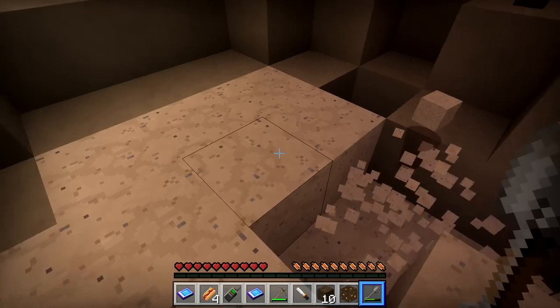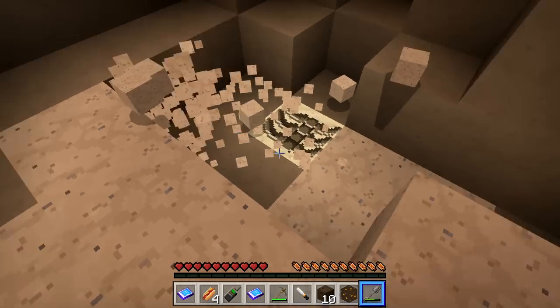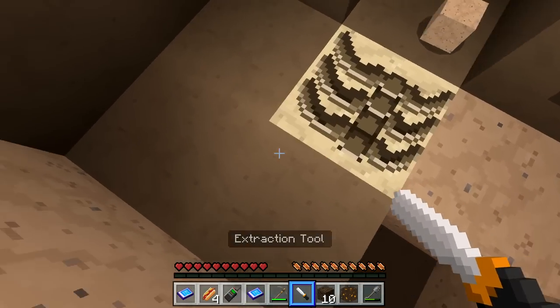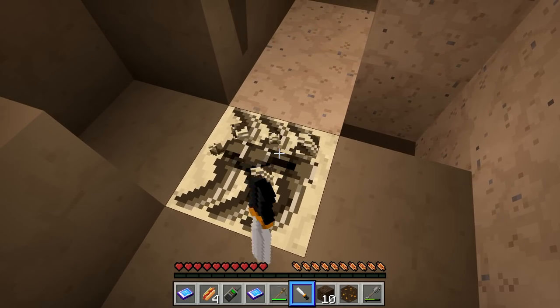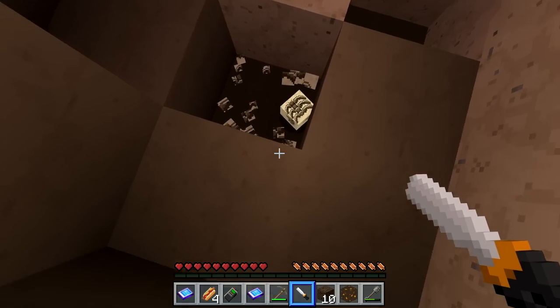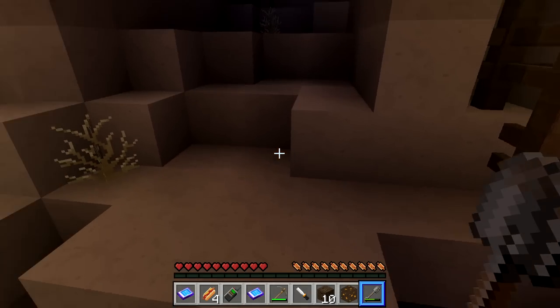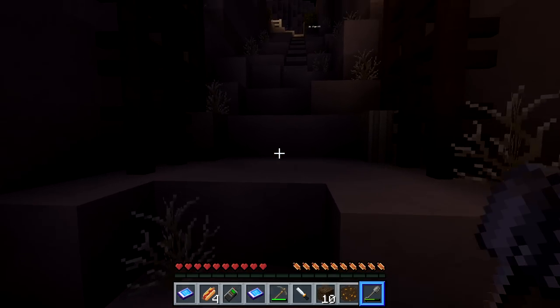We found something — let's use the extraction tool. It's a Carnotaurus sample. Now that we've done all that, we're going to go ahead and get out of the fossil mine. It's actually turning dark outside.